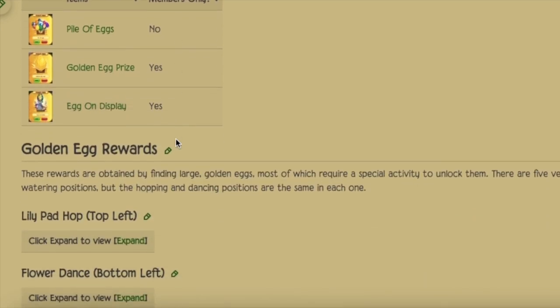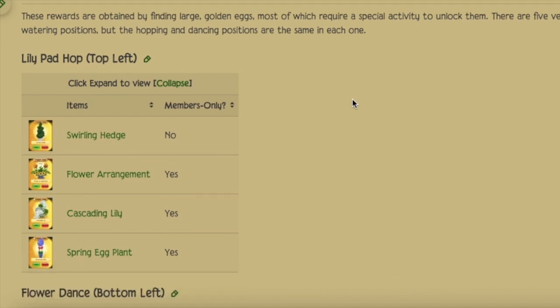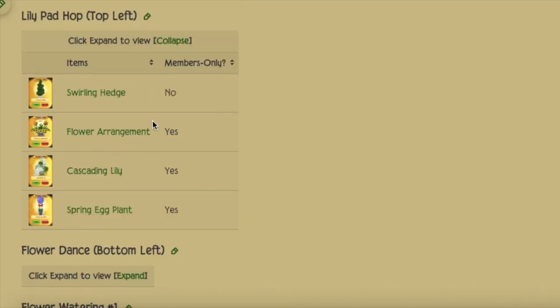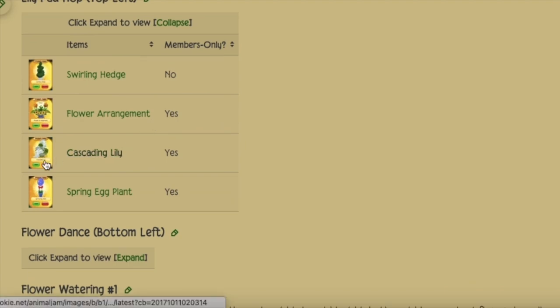For me personally I just like to focus on the flower waterings. From the lily pad hop you can get a swelling hedge, the flower arrangement, the cascading lily, or the spring eggplant. The swelling hedge is the guaranteed non-member prize, but the other three are given by chance as the member chest prize. I love the cascading lily — I think it is absolutely stunning.